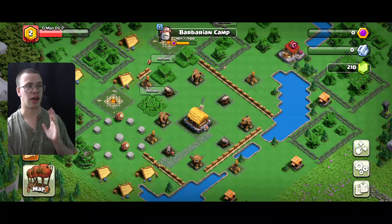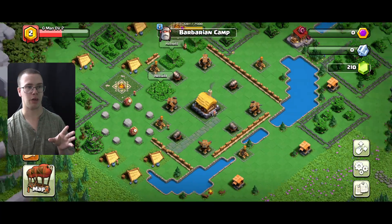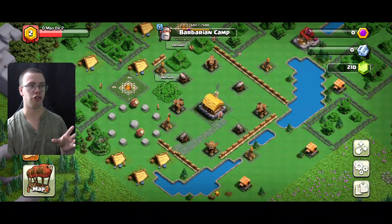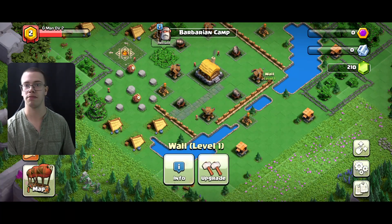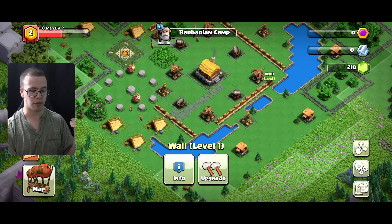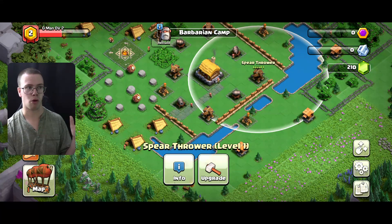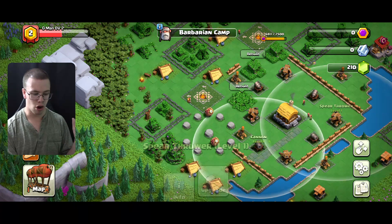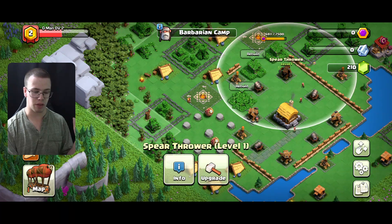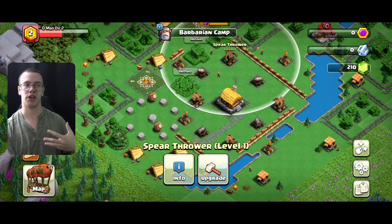What I recommend you do with the defenses and walls you already have is go into your base layout and add them, making sure to cut off choke points. On the Barbarian Camp the water is actually going to be huge because you can cut it off with some walls so that troops trying to push up can't unless they have a Jump Spell. They're going to have to break those walls, and you might want to use the water around you to your advantage, focusing your defenses on the back end so people who start attacking from the back will hit all your defenses.